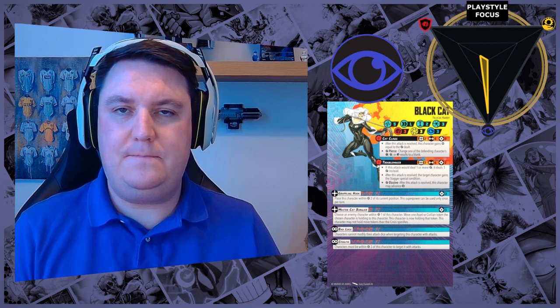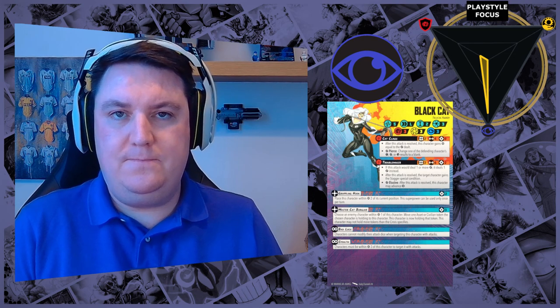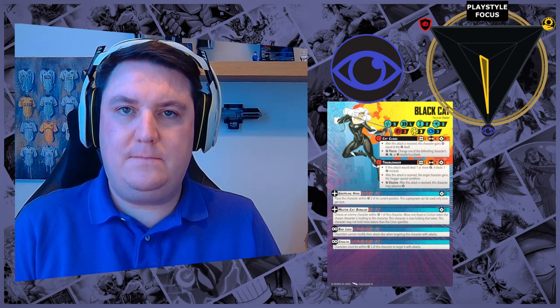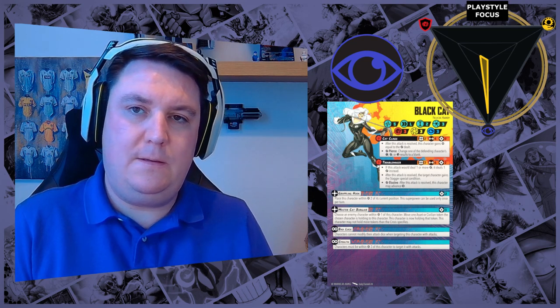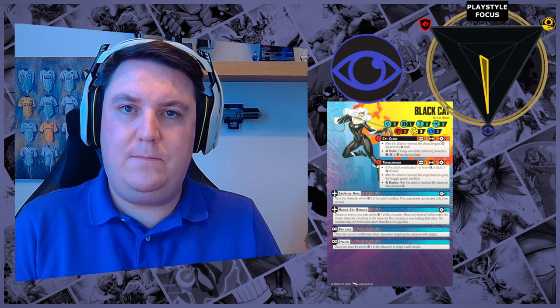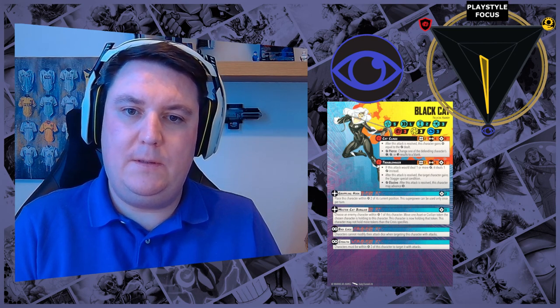In terms of Black Cat's control element: she has Master Cat Burglar, which lets her effectively steal an extract off an enemy character within range one — that's very heavily control-based because it gives you an advantage in scenario objectives. There's also Troublemaker, her spender attack, which applies guaranteed stagger. Stagger limits your opponent's actions to one because they have to clear it, which can be very influential in stopping your opponent from getting onto objectives.